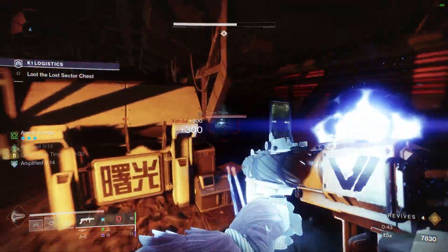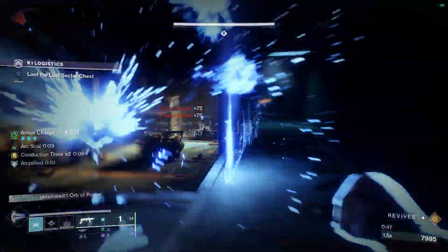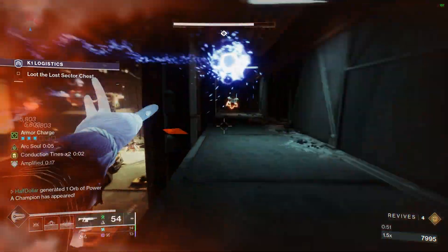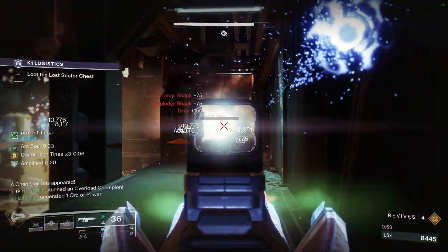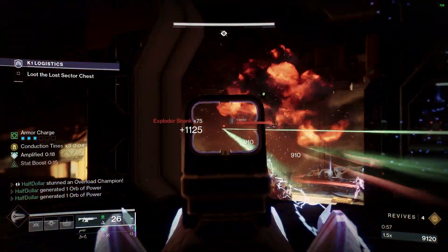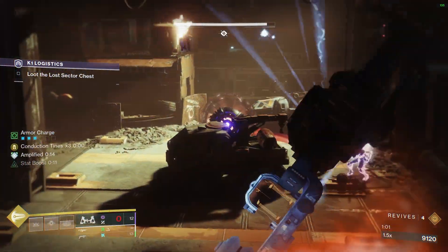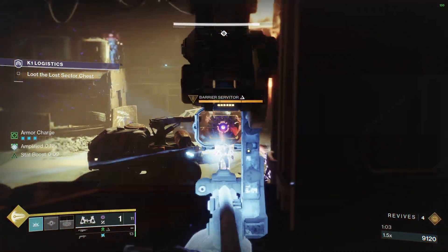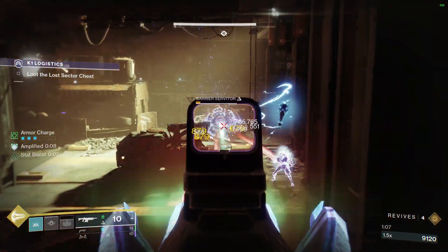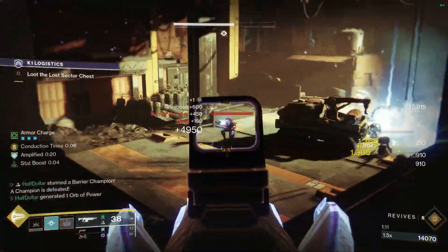These Arc builds are very good at clearing trash ads. Both my weapons have Militiarist on them, to give me my grenades back as fast as possible. There is a barrier and an overload in this room, but they don't really ever get close enough together to cause problems.